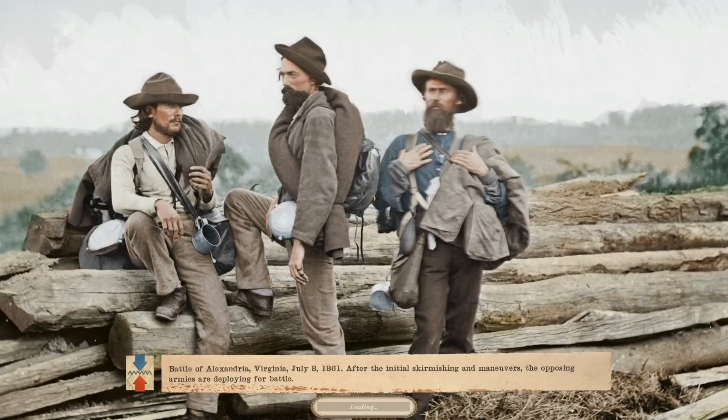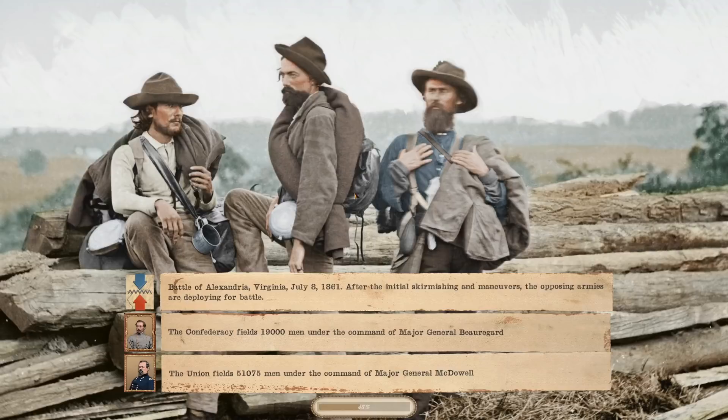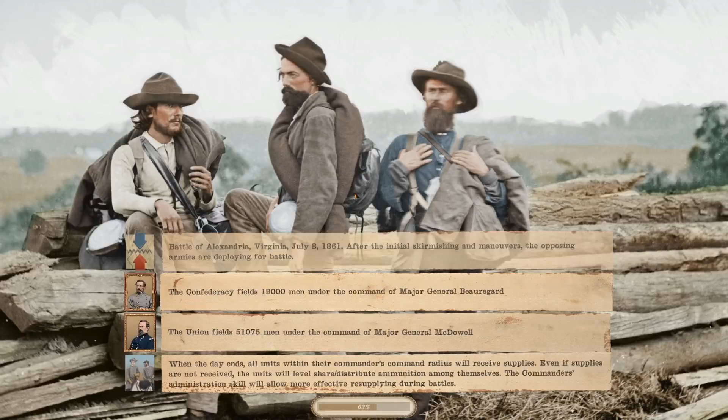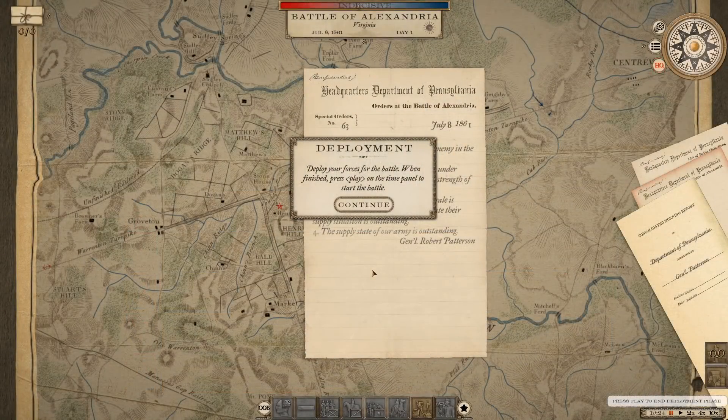It is the Battle of Alexandria, Virginia. It looks like we met a little bit further north of Manassas on July 8th, 1861. After initial skirmishing and maneuvering, the opposing armies are deploying for battle. We didn't really dive a whole lot into the economics or grand strategy of the campaign yet — I didn't really see the need to. We've got the army ready to fight the Battle of Manassas.